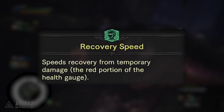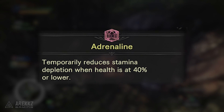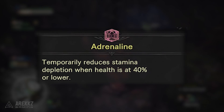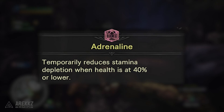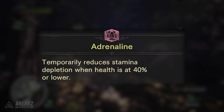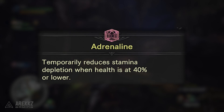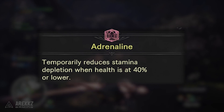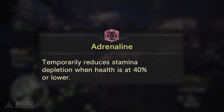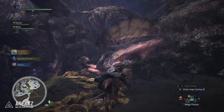Finally, this one is a little different and it's the only one we've seen thus far — this is a set bonus skill, only active if you have the required number of pieces equipped. It requires three pieces of Anjanath gear, and that will net you Anjanath Power, which temporarily reduces stamina depletion when health is at 40% or lower. Since the Anjanath gear was the next tier of rarity I encountered when playing, I'd be willing to bet that from that point onwards set bonuses will start showing up more frequently, but since that's where I had to stop playing in Japan I wasn't able to see any further.